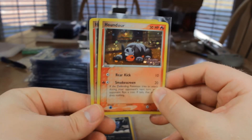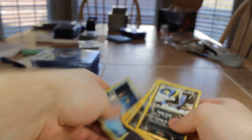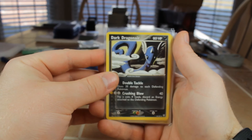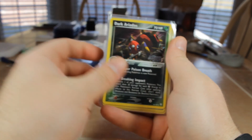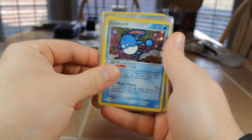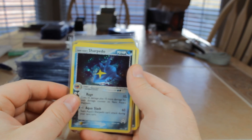Jim Plough. Jim Plough. Beedrill. Houndour. Dark Dragonair. Dark Aridios. Azumarill — several of them. Team Aqua Sharpedo. And that's it.